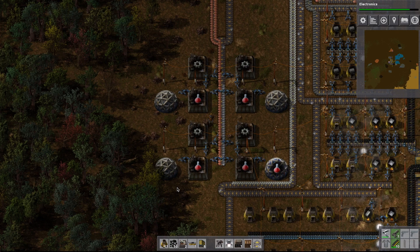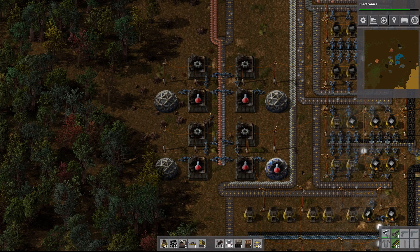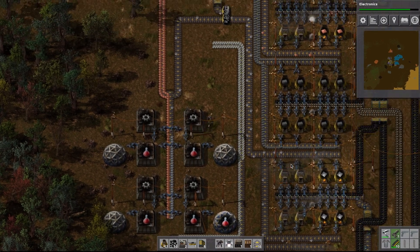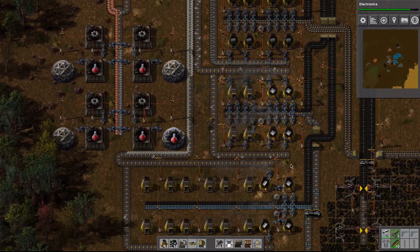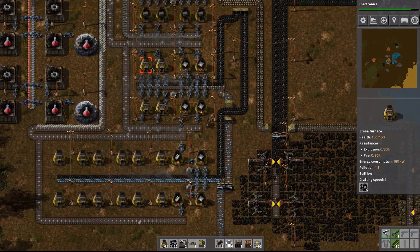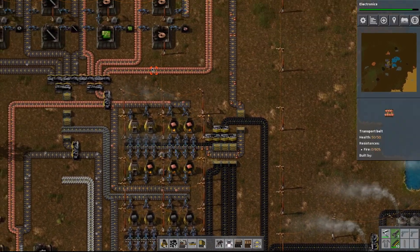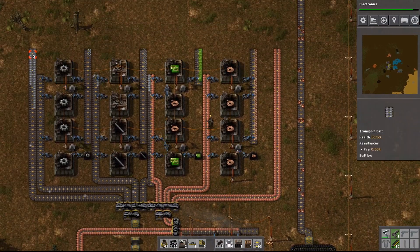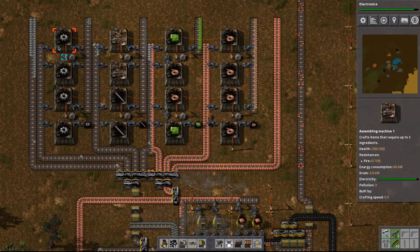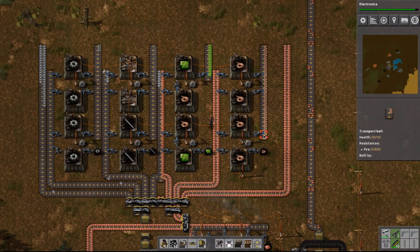In this episode we set up a basic research facility, which will probably be moved in subsequent episodes. For now it's getting electronic research, so that's really good. We also set up the basic raw resource production plant a little bit better — things are still kind of jammed really close together, which I'm not super happy about. And we set up an assembly plant which has six lines coming off of it of intermediate and raw resources, which is going to be really useful for getting stuff in the next episode.